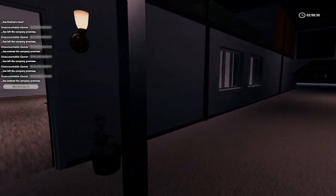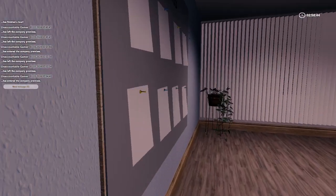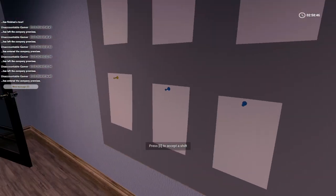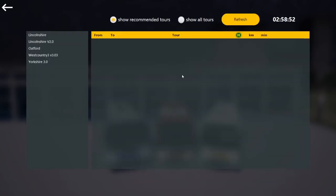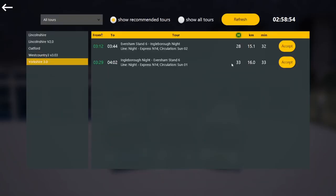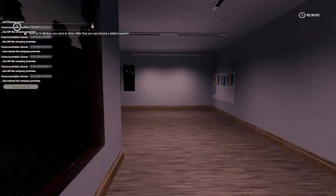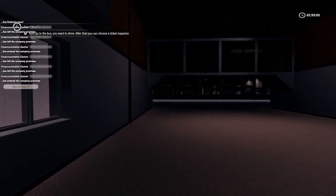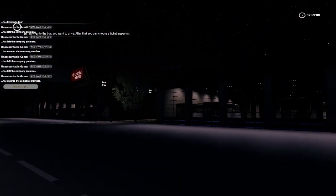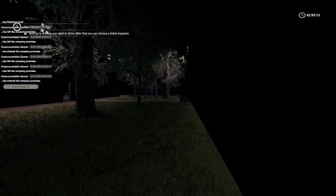Make sure that you have the map installed. Go to the board in the office to accept a shift. Once you've accepted a shift, it tells you there to go choose a bus to drive. After that, choose a bus inspector. But if you are going to take a bus inspector, then you will need premium — you cannot use a bus inspector without premium.